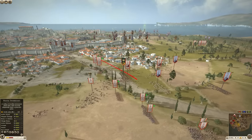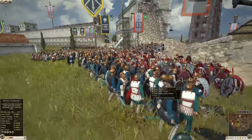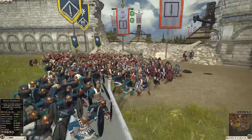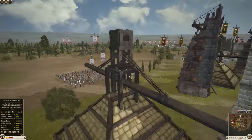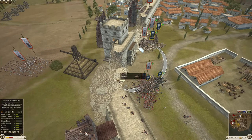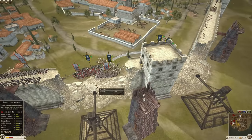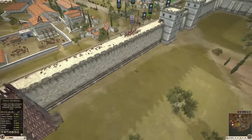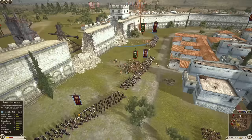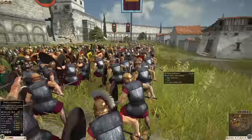Meanwhile, Pontus is holding against the Seleucids at these different choke points. One thing to note — whenever you have tortoises, try to go for the corner pieces. It's kind of hard to tell because of the rubble, but attacking a corner piece with the tortoise creates a much bigger gap than a straight wall. The Seleucids are going headfirst into this siege battle. And on the other side, the Arverni are sending in their Celtic warriors into the fray against the Thorax Swords of Macedon.